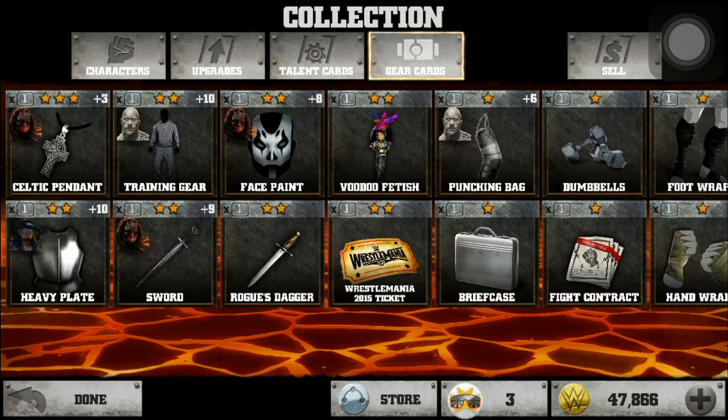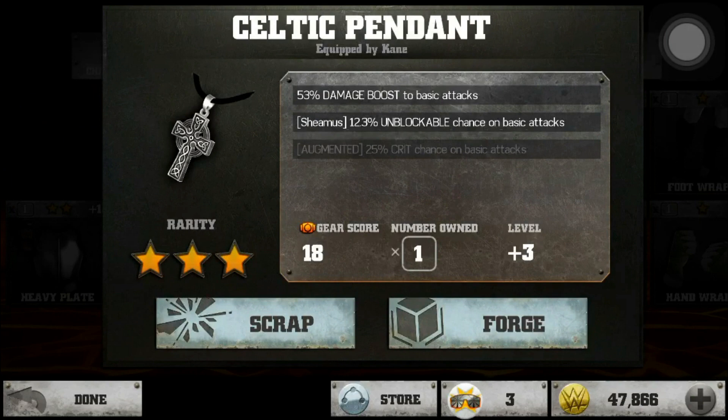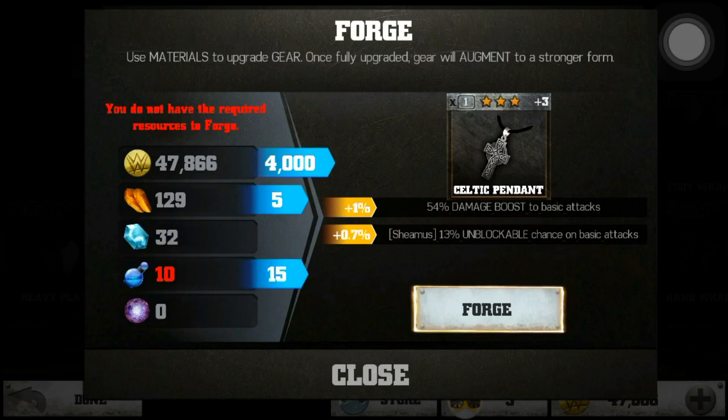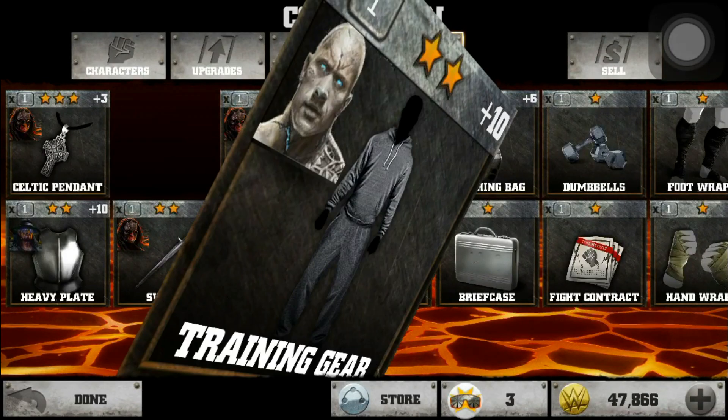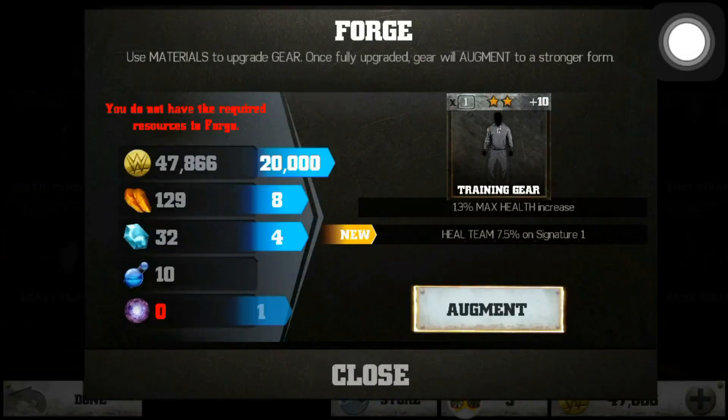I have not seen this card before. I'll show off some of my favorite cards — this one's probably my favorite, my only three-star one. It's basically a 53% damage boost. There's a forge button and I can forge it so it goes up in levels — that's how you advance it. When you scrap the cards you get the items. A lot of people ask how you get the final boost — you need the purple ones, and the only way to get those is by scrapping a three-star, which is not happening for me anytime soon.